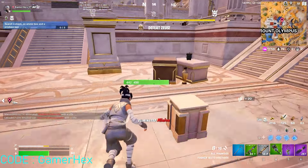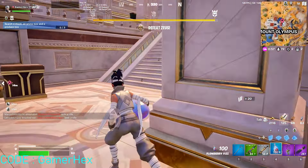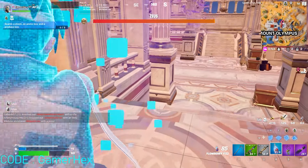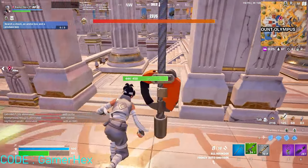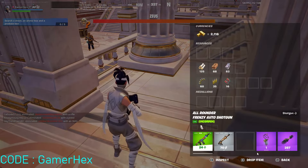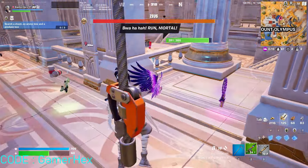As you can see, this is how easily we can do this quest — just kill the henchmen or any other opponent in this area. For the next quest, you need to collect Olympus power items or mythic items. As you can see, we're collecting these.